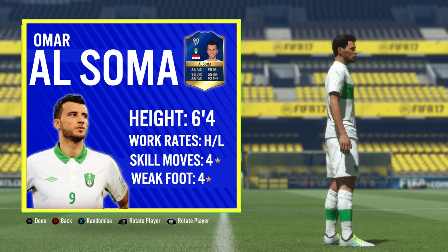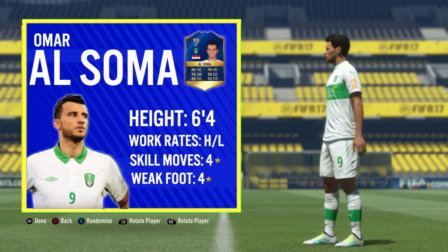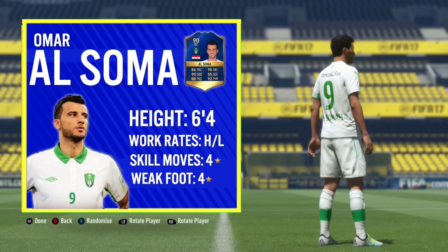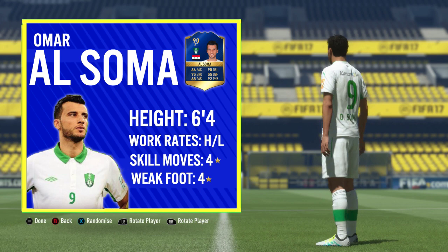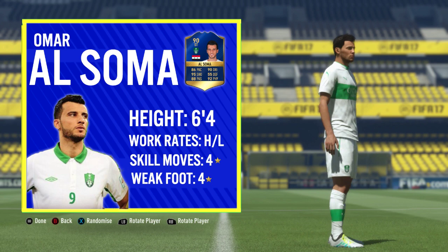Welcome back everybody — this is the third upload of today. This time around we're taking a look at the Saudi League Team of the Season 90-rated striker, the Syrian Ibra as he's known to many, Omar Al Soma. If you enjoy this video, leave a big thumbs up and subscribe if you're new. We also had a Road to Glory episode unlocking Team of the Season Pulisic and a review on Christian Pulisic earlier today.